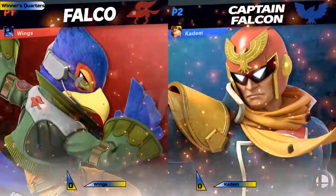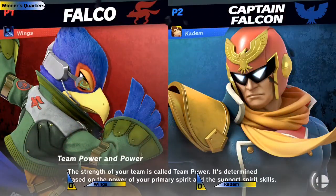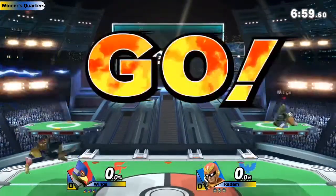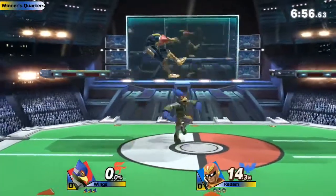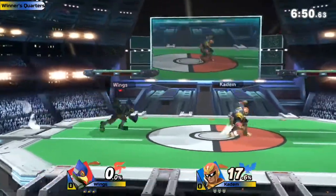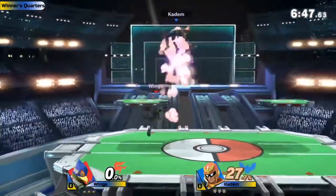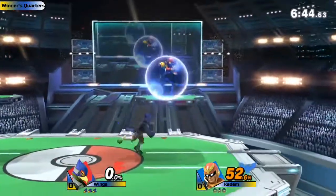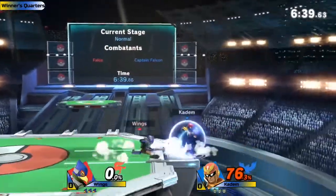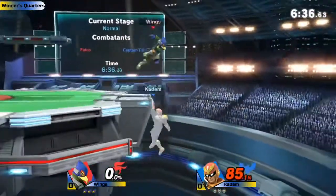Wings has played Falco a little bit and definitely has some really good combos. The main thing is Falco is pretty good at using his moves to gimp off stage, especially against a character like Falcon. He can hit the rock, tech the wall, and use his up-B immediately after, which will generally kill Falcon depending on percent. You also have to watch out for that laser off stage, taking Falcon's jumps — Captain Falcon has a fairly decent recovery but once he's without that jump it can be kind of predictable.